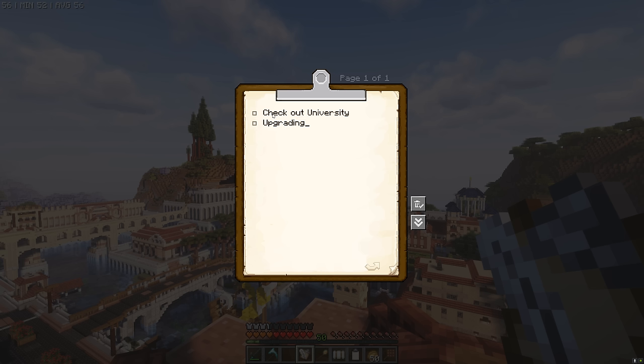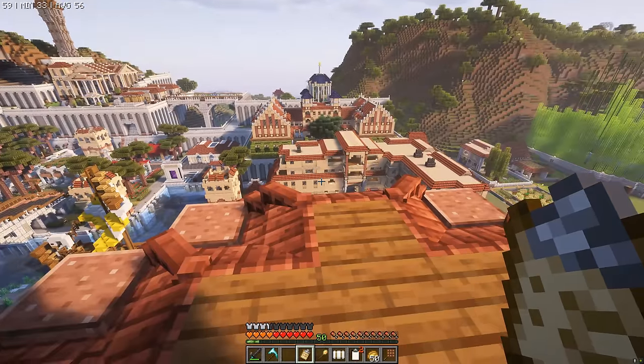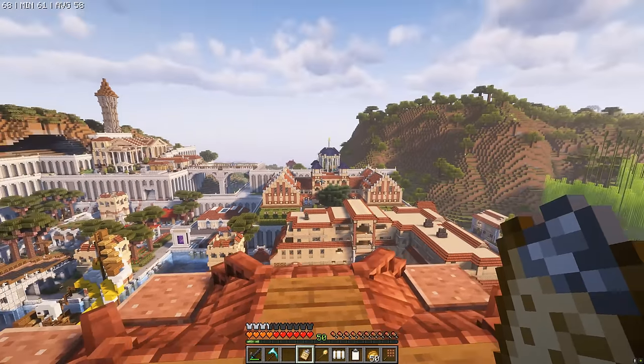We're also going to start upgrading the library and school because those are going to be really important for civilian research. We're going to hire a researcher and queue up four researchers. Last but not least we're going to look at the graveyard and the church - a nice healthy mix of things to approach today.